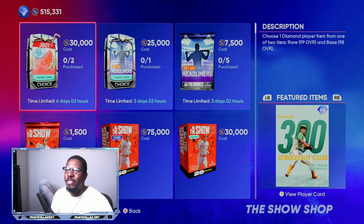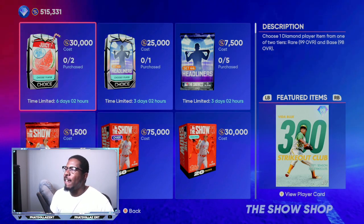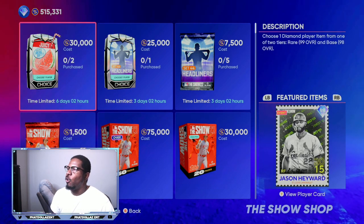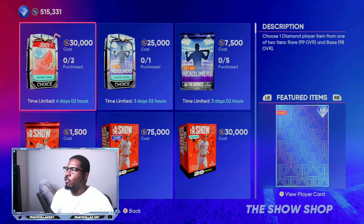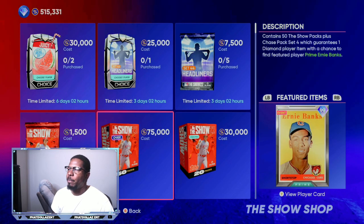Right here they have the 30,000 stub juicy packs and you can get Vita Blue 99 overall, you can get Jeff Bagwell, and you can get Robin Yount or Jason Heyward in the non-rare round. Richie Osborne — all of these are going for 12,000, but if you get the rare round they're going to be 60,000 or more, so the price didn't drop.